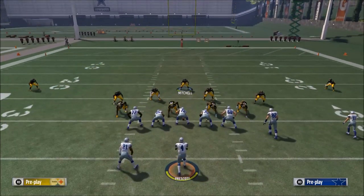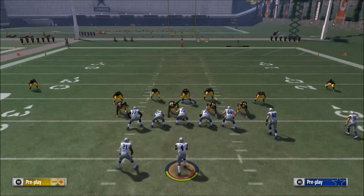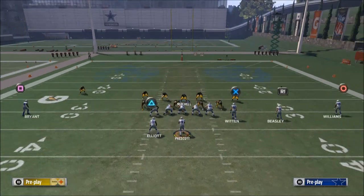This setup allows you to use the safety in the box. The box is just this area here — Harrison is the outside corner on one side, Davis is the outside corner on the other side, and that's what I'd call the box.